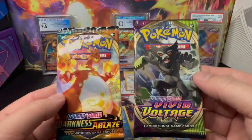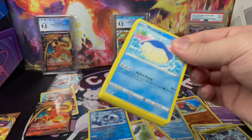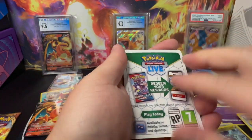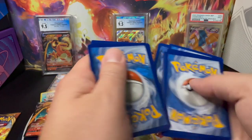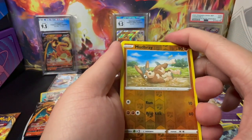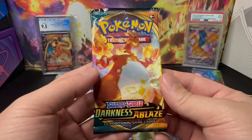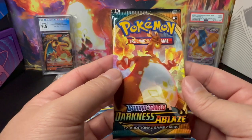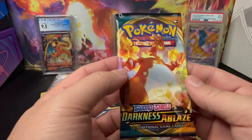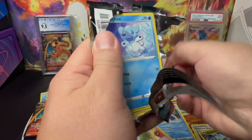Two packs left. Opening Vivid Voltage — White Border. Reverse Holo Mudbray, and non-hit, non-holo. Last pack is Darkness Ablaze. Let's end this video with a good hit card and try to get that Charizard from this set.